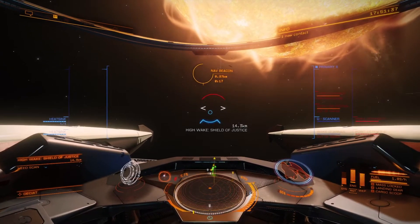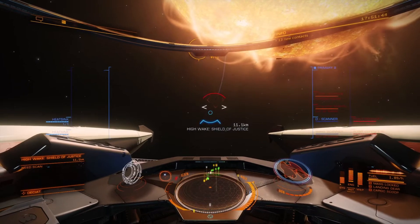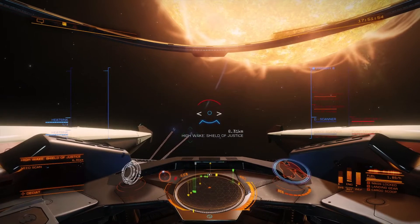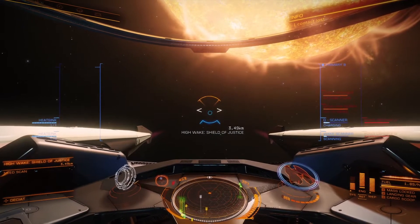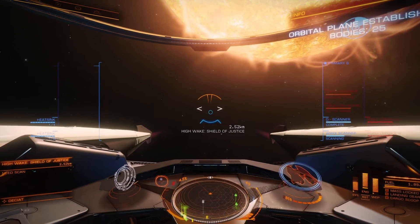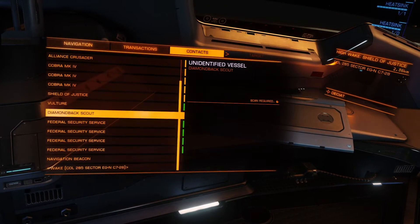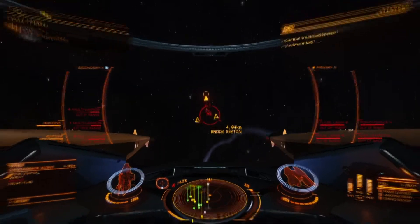I did learn the hard way one time not to do this in open play. On PlayStation 4, there's this one guy — well, there's several people who camp Deciate just to grief people — but there's one guy who is definitely way better. He'll interdict you and just totally wreck you. But as long as you don't combat log, he won't mess with you for a little bit after that. I've talked to him before — he's got me a couple times, but after that first time he kills you he doesn't target you again for a while. On the same token, if you ask for help, he'll give you help.